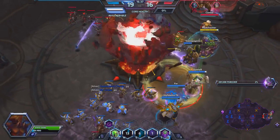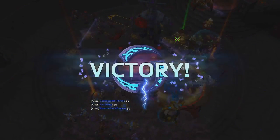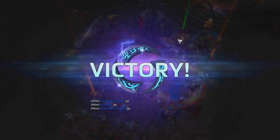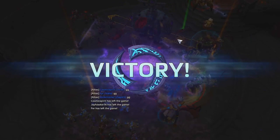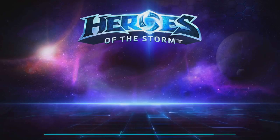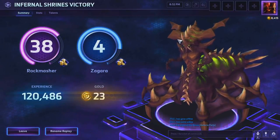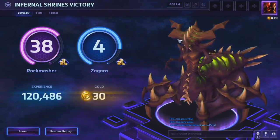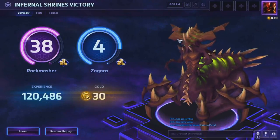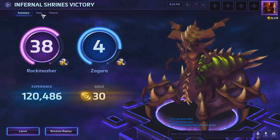That's a good game — we won! I really like Zagara. She's good in both instances: taking tower shots with her roaches, shooting out banelings that do so much damage to both heroes and towers. Let's see how we did on our stats.